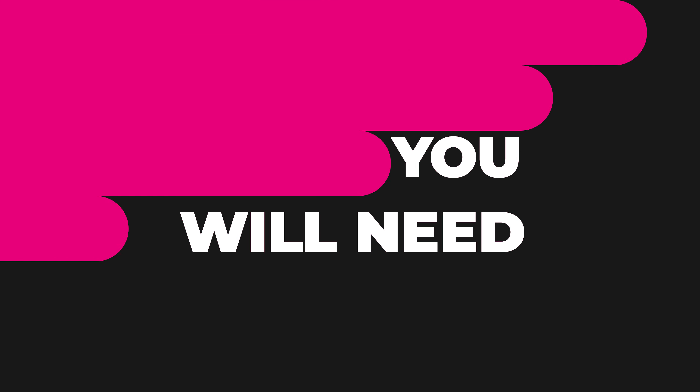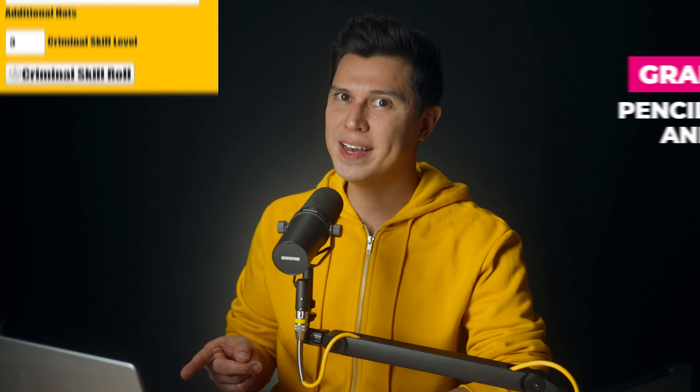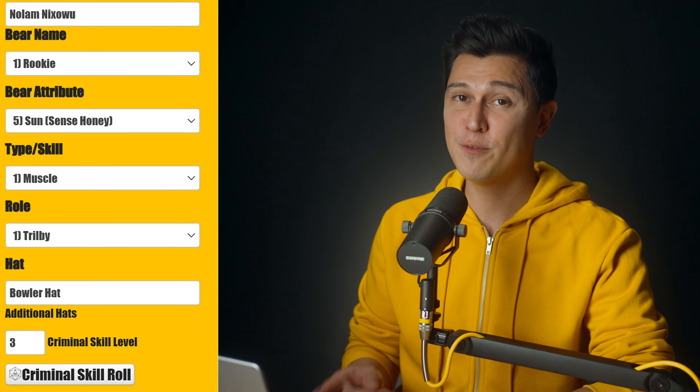What you'll need. You'll need a pencil, some paper, and some D6s. We're going to be using the free Honey Heist Community Sheet on Roll20 for this example, so my table is nice and clear.